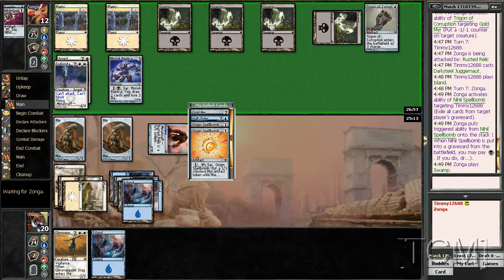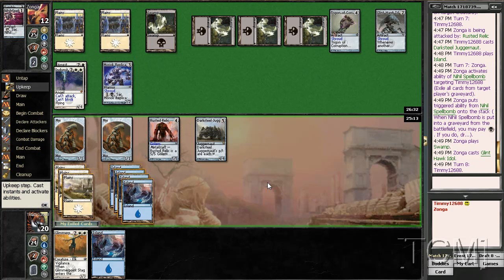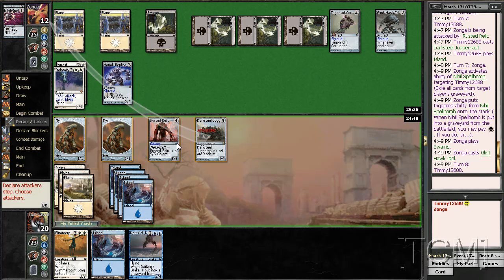While he's thinking, I'm going to pause it. Okay, so he took out my graveyard here. I suppose that's a good draw, so yeah we swing here. I'm guessing he's going to try to kill my rusted relic here: 2, 4, 5. I think that's a good trade — you're definitely attacking.